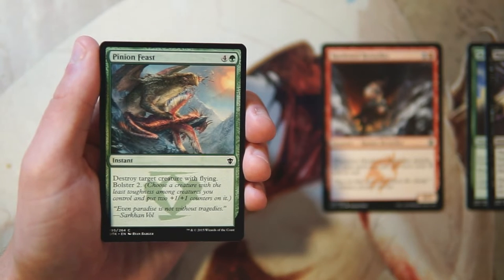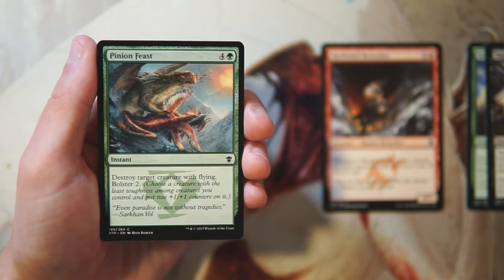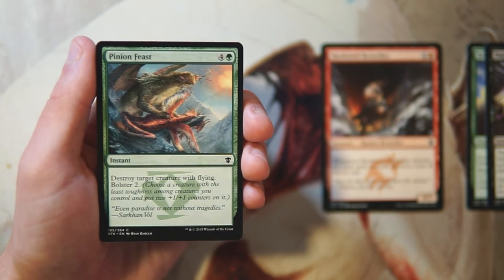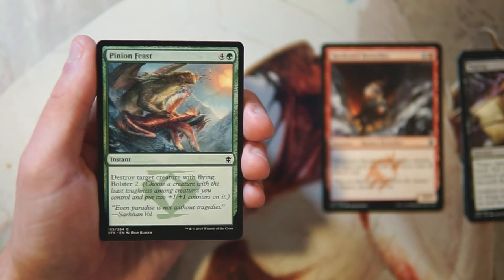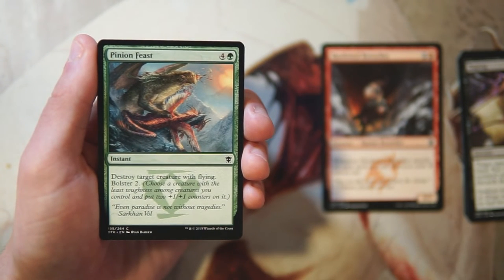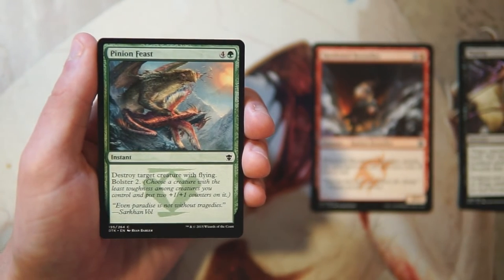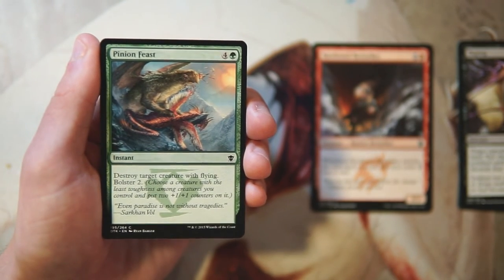Pinion Feast is an instant for four and a green — destroy target creature with flying, then bolster two. Bolster means you choose the creature with the least toughness among creatures you control and put two +1/+1 counters on it. You can see the synergy with Servant of the Scale. It does straight-up kill a creature with flying, which is pretty good removal. However, it only hits creatures with flying, so I'd still rather have the Berserker — something that really helps make the rest of my deck work.